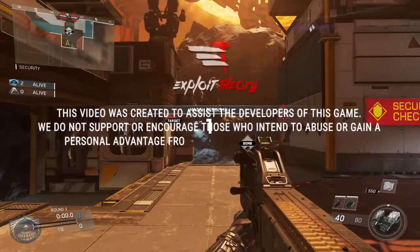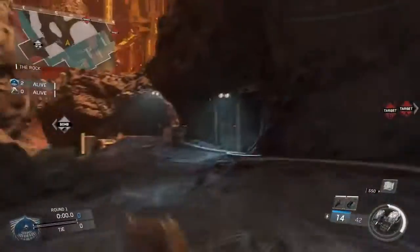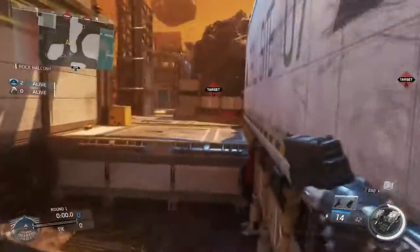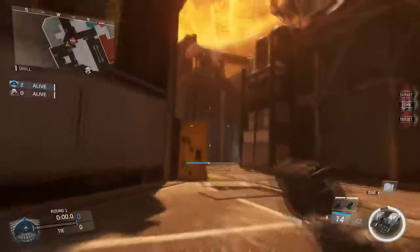Hello everybody and welcome to Exploit Theory. This is Kyle, also known as sono421, and today we're going to be showing you guys a brand new glitch on the newly released Call of Duty: Infinite Warfare. This is going to be a very high ledge on the map Scorch, and all you're going to need is the FTL jump.